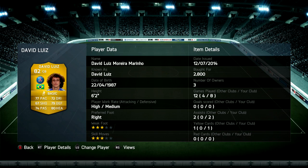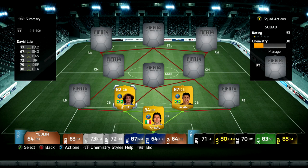Then we go to David Luiz, who is just as overpowered as ever. He's basically like his Chelsea card but now you can play him in a different league. I enjoyed him overall, and he's only 2.8k, which is actually surprising considering he just transferred.